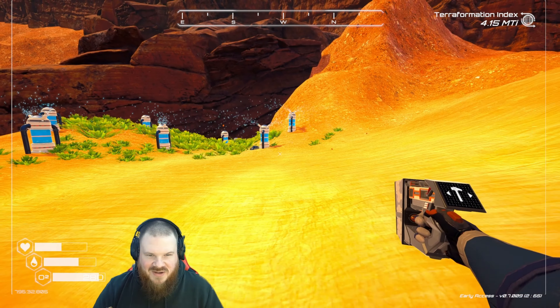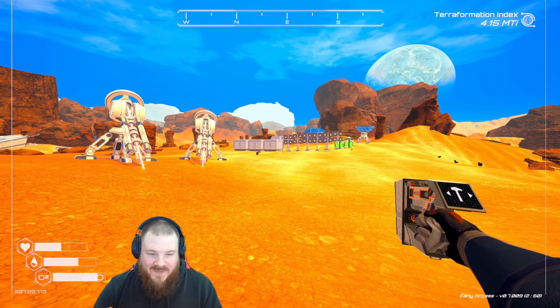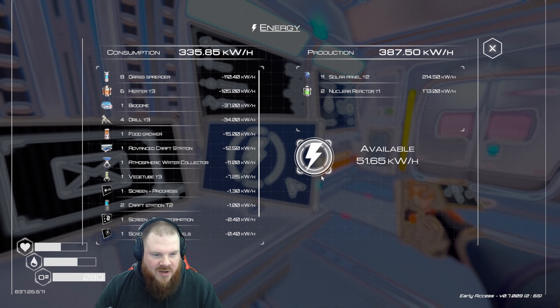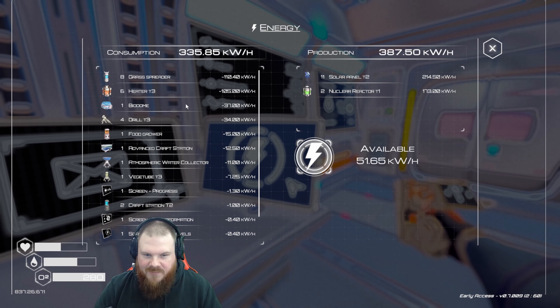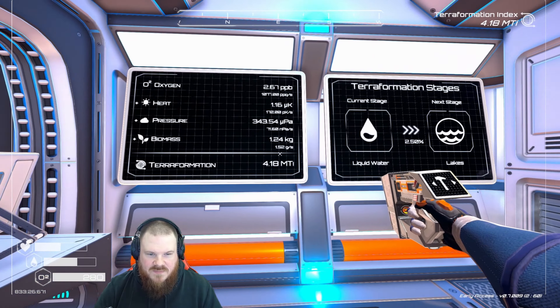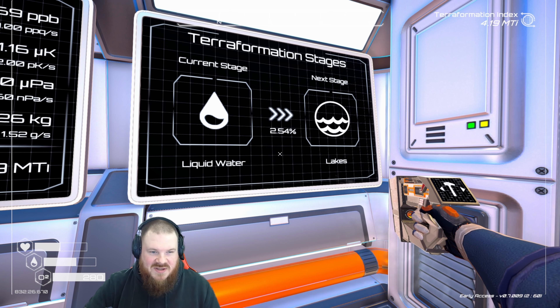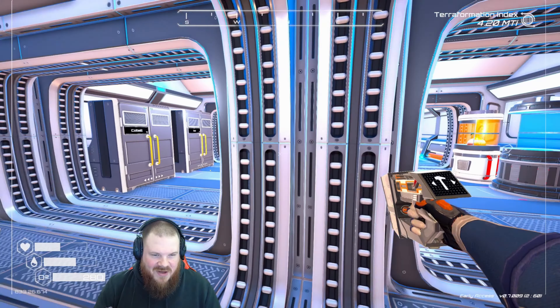That is much better. Let's have a look and see what that's done to my power and to my metrics. I've still got 51 kilowatts per hour available, which means I can make another heater with no issues. That's looking nice — this does appear to be going up a little bit faster too. Good stuff, let's make the heater.